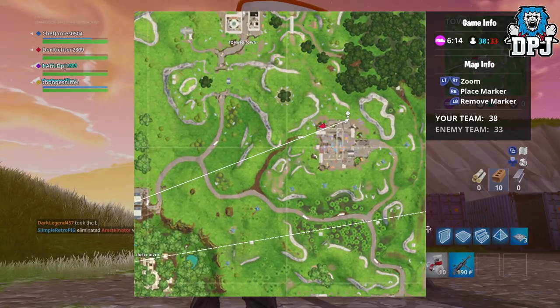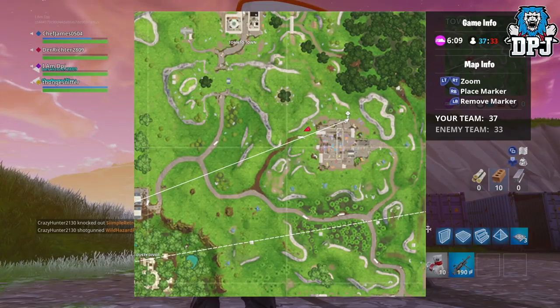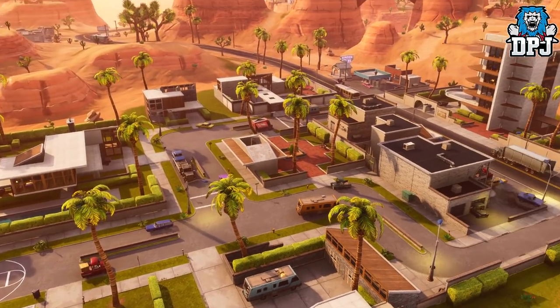On screen now we've got the first one which is just below Tomato Town and Wailing Woods in this unnamed area. Next up we have the hoop in Paradise Palms.